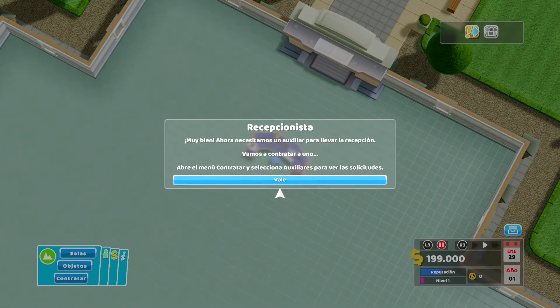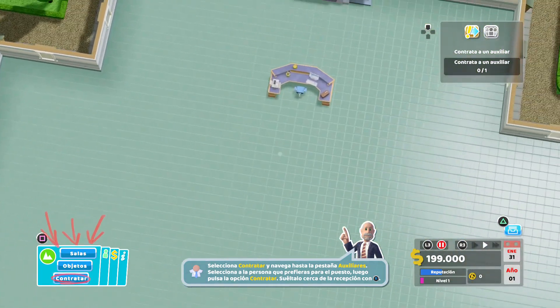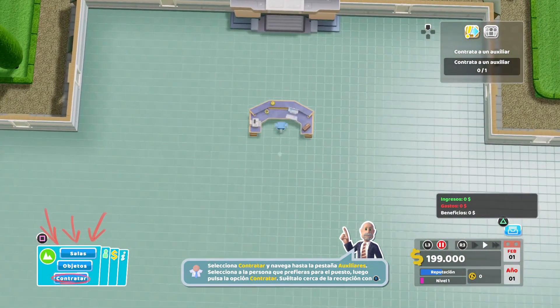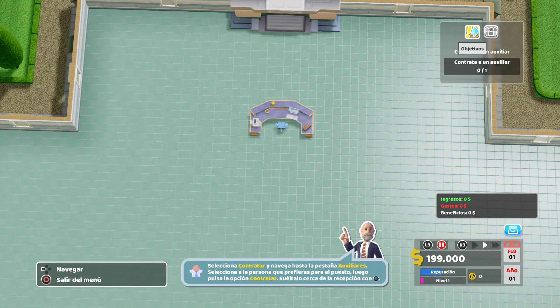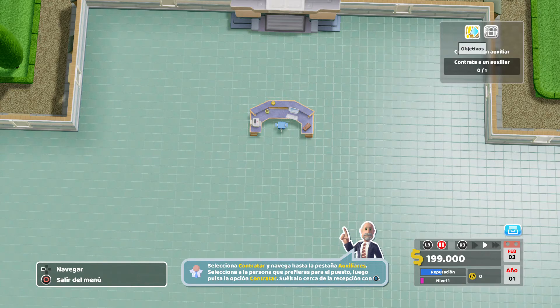Ahora necesitamos un auxiliar para llevar la recepción; vamos a contratar a uno. Abre el menú contratar y selecciona auxiliares para ver las solicitudes. Tenemos que darle aquí otra vez a cuadrado. En la parte superior derecha ya nos pone: contrata a un auxiliar, 0 de 1.